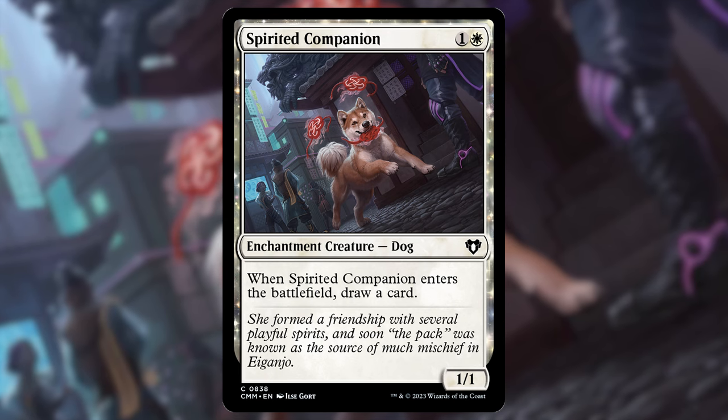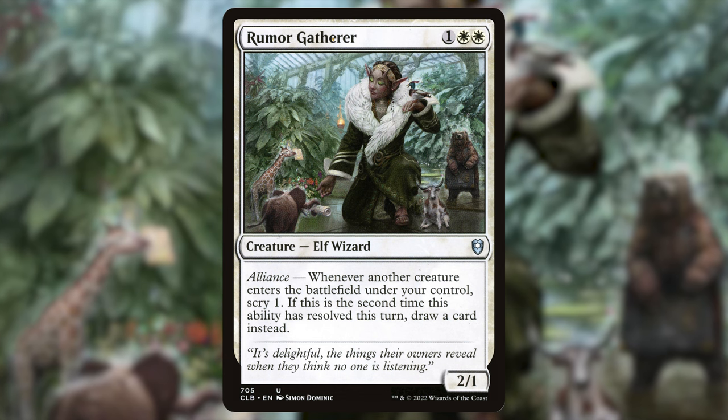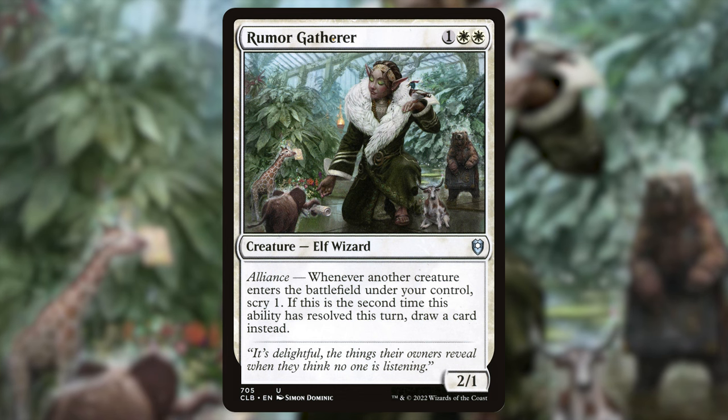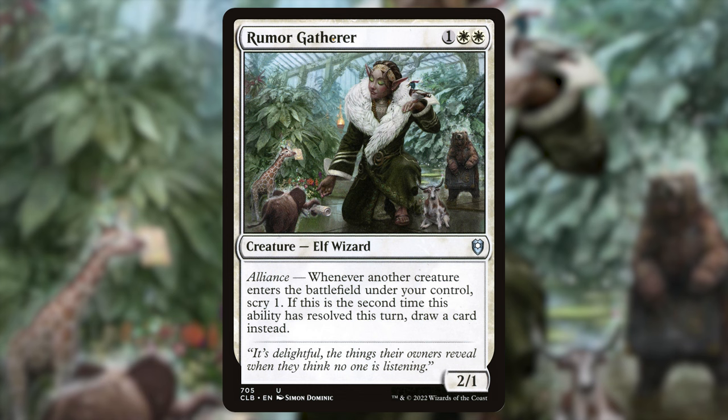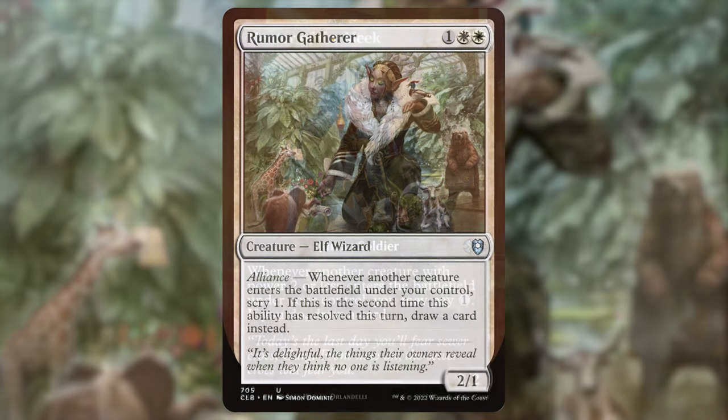Another one: Rumor Gatherer — one white white, 2/1 elf wizard with alliance. Whenever another creature enters the battlefield under your control, scry one. If this is the second time this ability has resolved this turn, draw a card instead. The good thing about this one is you don't even need two creatures to enter — you just need one to draw a card, and then subsequent ones you're going to scry one.